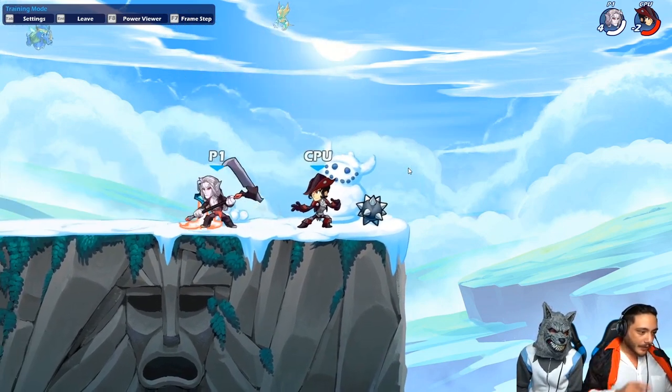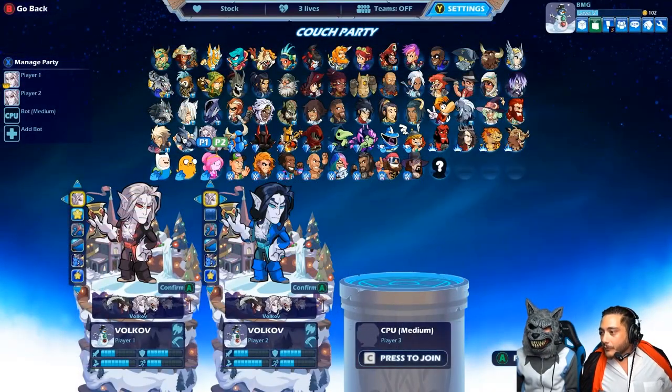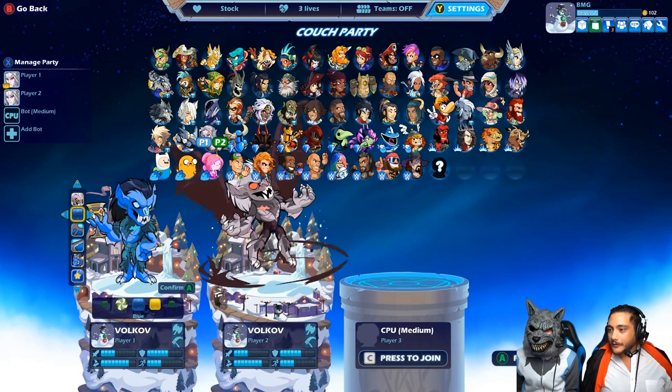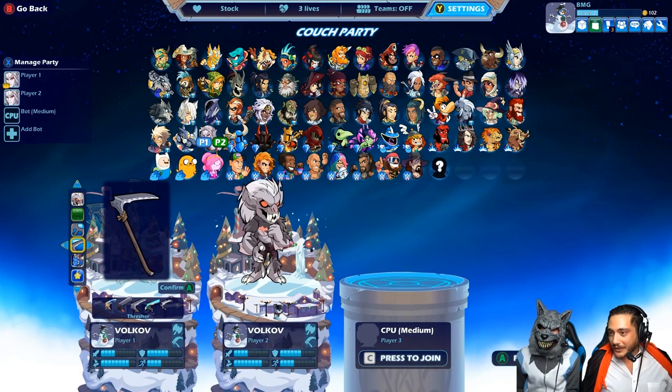We are about to show the skins next. Maybe show them one of these skins? That is the stuff of nightmare. That is Blood Moon Volkov. He comes with Splitter and Thresher.